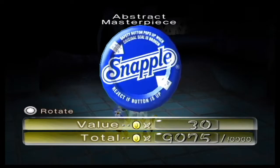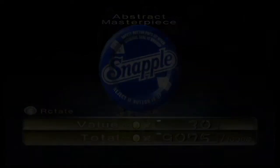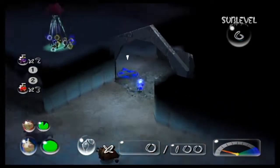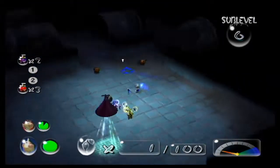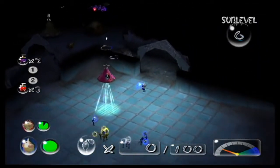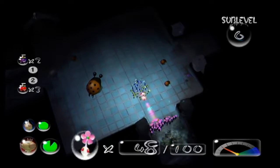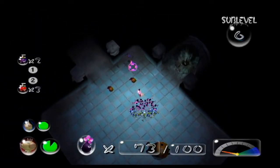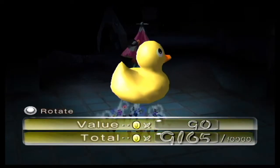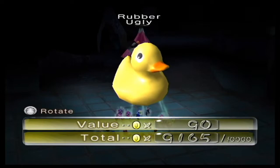We have a Snapple lid called the Abstract Masterpiece, worth 30 Pocos. I'm pretty sure the Abstract Masterpiece is actually located somewhere else in a different version of the game — like in the PAL version or something. Some of the treasures actually were relocated for some reason. Trying to fight a poison enemy with a whole squad of Pikmin there. And this is the Rubber Ugly, worth 90 Pocos.